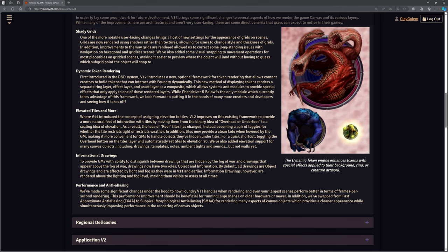Elevated tiles are more. Version 11 introduced the concept of assigning elevation to tiles. Version 12 improves this, giving us the idea of overhead, underfoot, etc., which is going to be really useful. As a result, the idea of roof tiles has changed — instead of becoming a pair of toggles for whether the tile restricts light or restricts weather. We're also looking forward to being able to allocate regions to specific things, which will be marvelous.